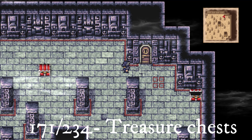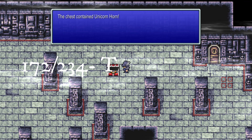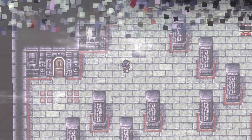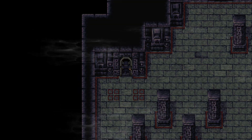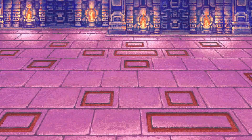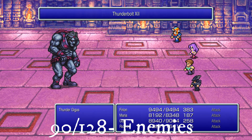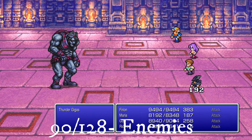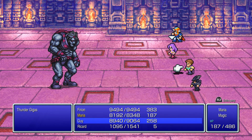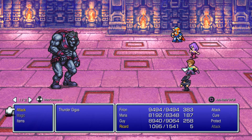Head left for a chest and then left through the door to face the final boss of the dungeon: the Head of the Gygias. It is weak against poison. I used Flare and Holy and protected myself with Protect and Blink, but it does use a lightning attack, so you might want to cast Shell as well.